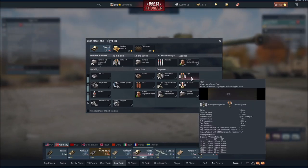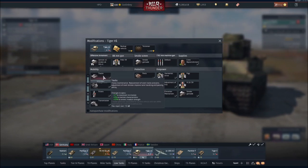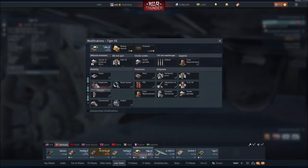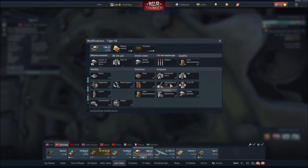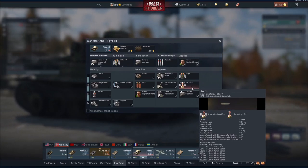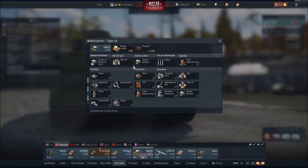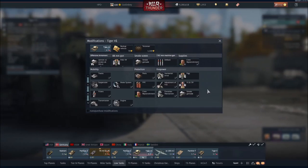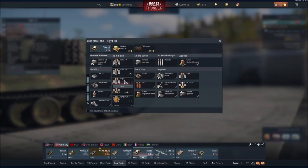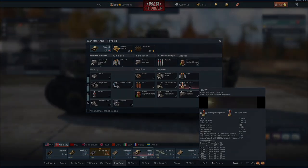From there, I would just start filling out the rest. Go with Tracks, then Filters, then Transmission, then Suspension, then Brake System, and finally the Heat Shell. The reason I would go with the Heat Shell last is because I've never had an experience where it was necessary in a role the other shells couldn't handle. Your typical APCBC or APHE shells should be able to do the exact same thing the heat shells do, except better.